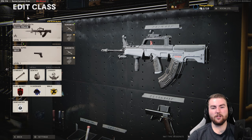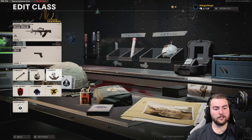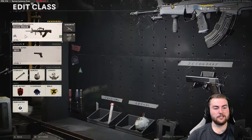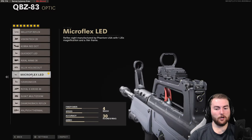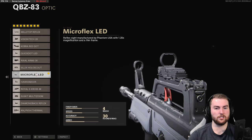Next we're moving on to the QBZ, which is not a massively popular weapon but is still pretty good. Secondary slot is whatever you prefer. We want stim shot, semtex, and jammer in the middle slots. Perks are flak jacket, scavenger, and ninja — all pretty much the same — and gunfighter in the wild card slot. This is another weapon where you can't really make a fantastic 5-attachment setup; it has a few holes that need covering, so 8 attachments is better. We want the micro flex LED or your optic of choice.